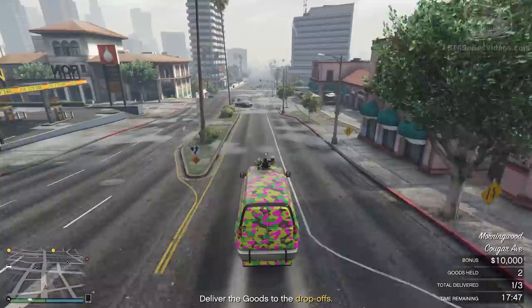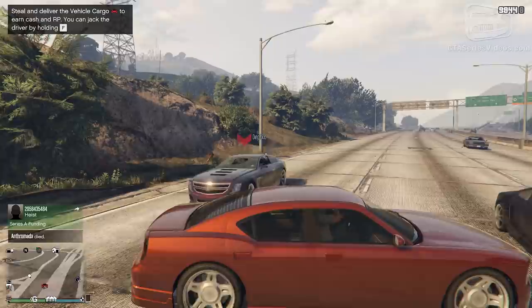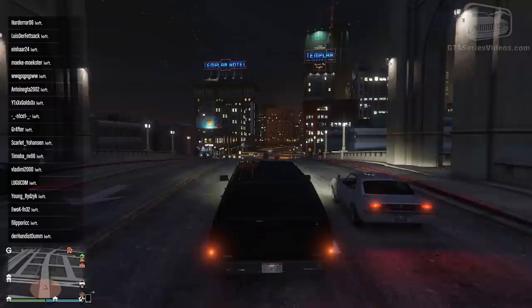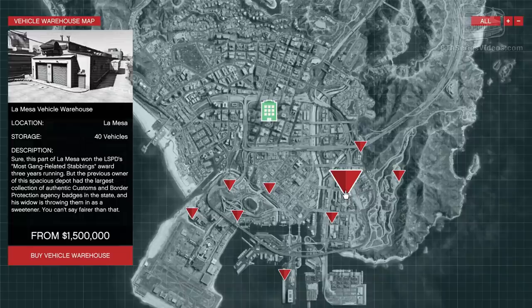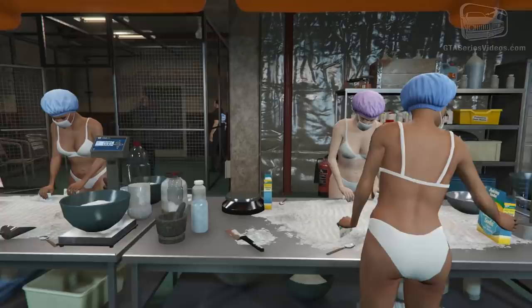First of all, everything has to be done in public sessions. The game is full of griefers and people that truly enjoy ruining other people's experiences. There are various instruments you can use to mislead such players, but the safest way to play in public is to do it in solo public sessions. Just look online to find a working method to do that on your platform. Here's what you need: a CEO office, a vehicle warehouse, and a clubhouse with a coke factory and a bunker — all with a couple upgrades to raise your income and lower expenses.